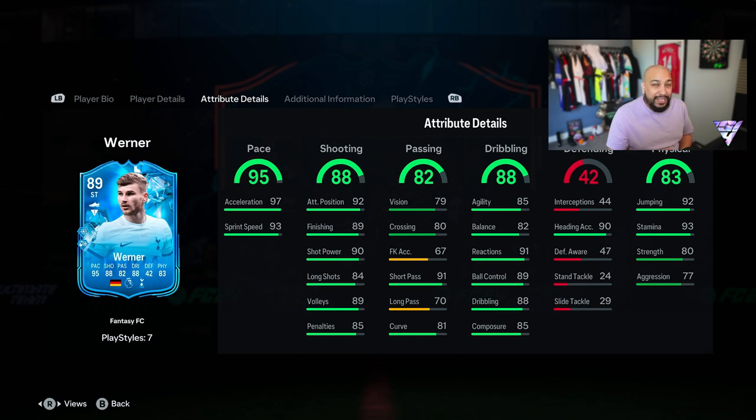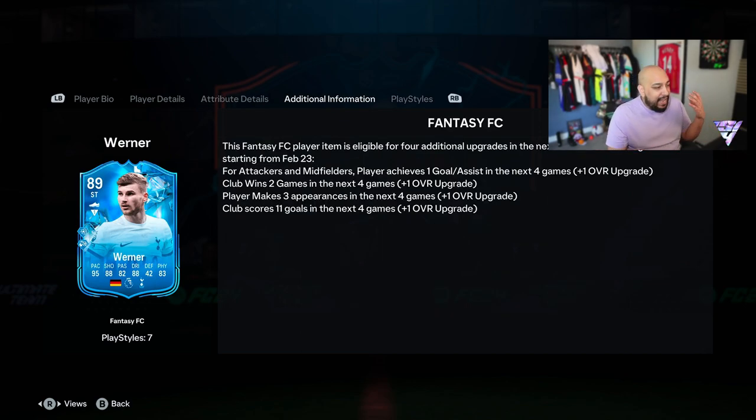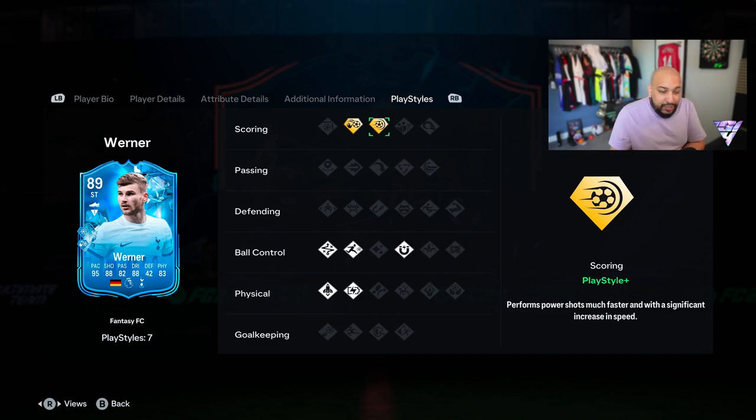With the Foot Fantasy mechanic, Werner can get additional upgrades over the next four matches for attackers. If the player achieves one goal or assist in the next four games, that's a plus one overall. Two Spurs wins gives another plus one, three appearances gives another plus one, and if Spurs score 11 goals in the next four games he gets another plus one. So he has the potential to be a 93-rated card — which will be broken in this game. We'll try the chip shot but chip shots aren't very powerful in FC24.